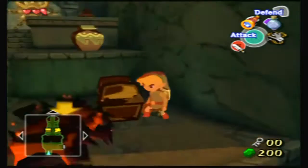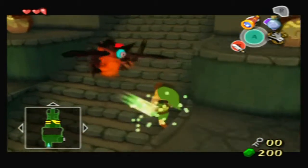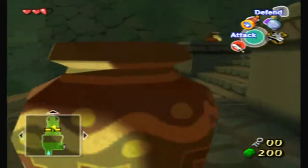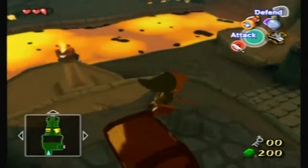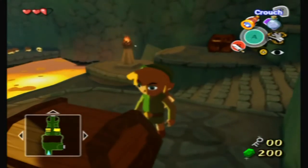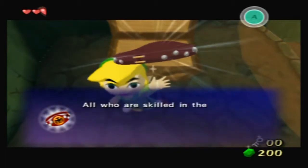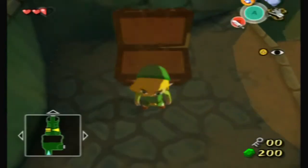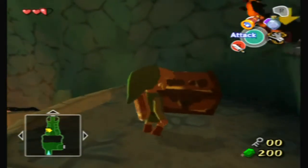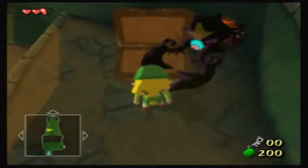I could fight you but I could just grab this chest. Any day now — okay, just go away, it's not worth it. Another collectible, similar to the joy pendants and the skull necklaces. I think they might go to Orca, actually. Ten bucks, see you later.